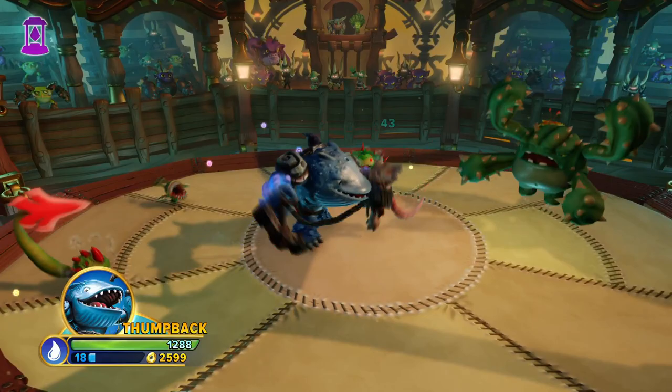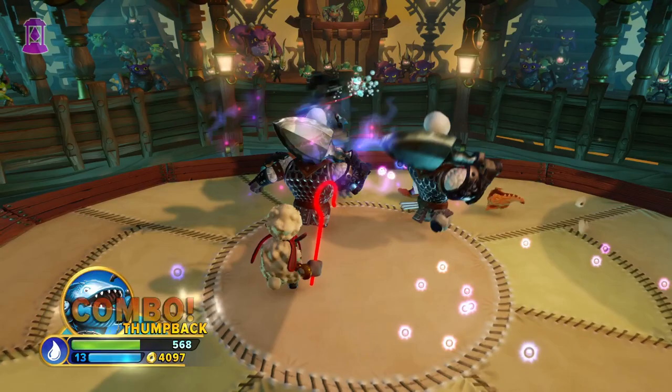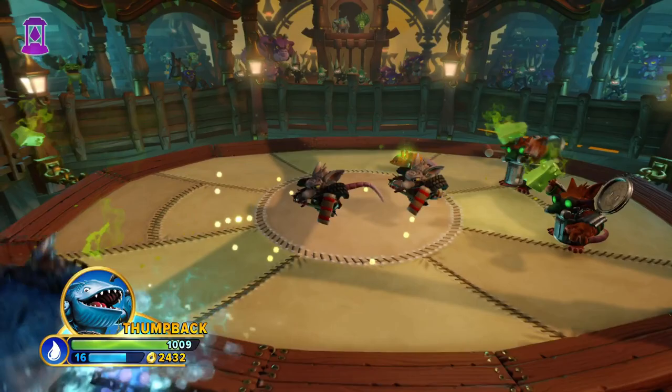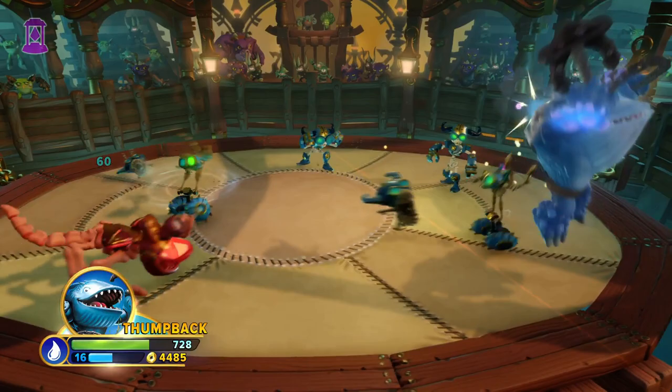And so the age old question returns - is Thump Back good? He is more than good. He is a god. Thump Back is easily my favourite giant for many reasons. His moveset is perfect for a massive creature and it's also really fun. Although I do feel like it's important to address that I don't love his upgrades at all - his actual moves are fantastic, but if we're looking at the upgrades, this is a boring Skylander. Because of this, he gets a well-balanced 8.5 out of 10. Very solid pick and definitely give him some attention if you haven't already.